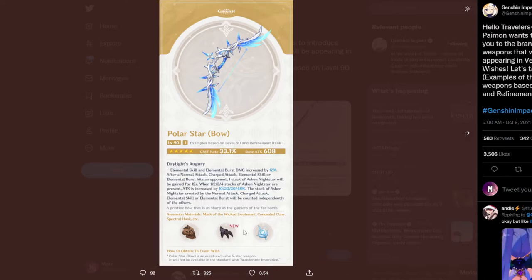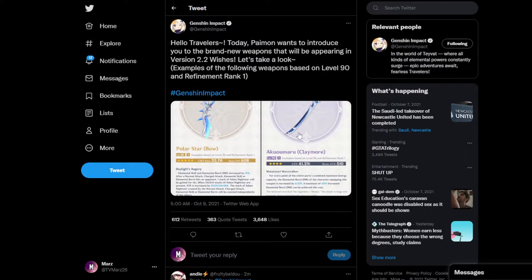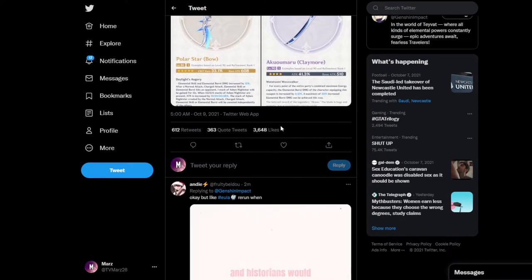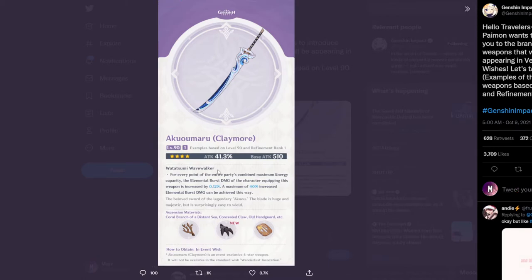There's also a new claymore shown here. They didn't show the swords yet, but maybe they'll show them in the future. The claymore is called the Akumaru and it has attack percentage as the main stat.